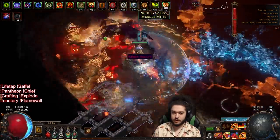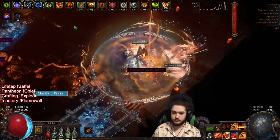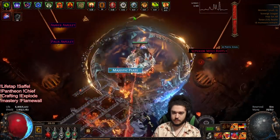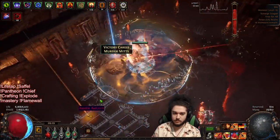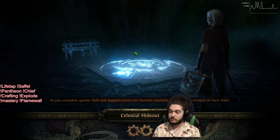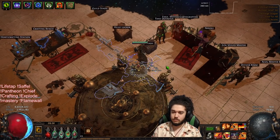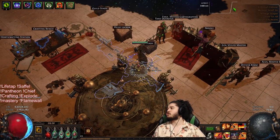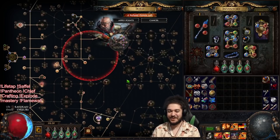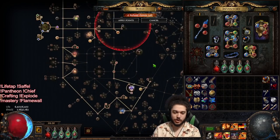He should be in the corner here in a second once he spawns. There he is. That's pretty much the map clear. This lag is just so bad, I hate it so much. I want to talk about some changes and why I made this big change.